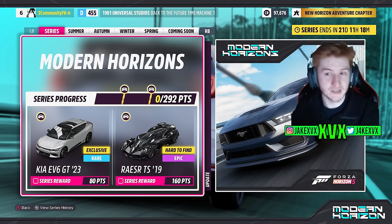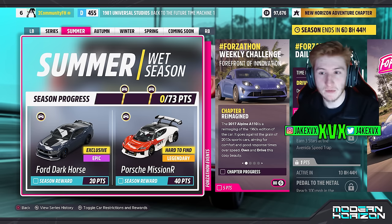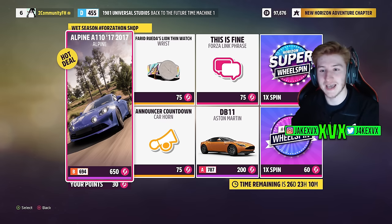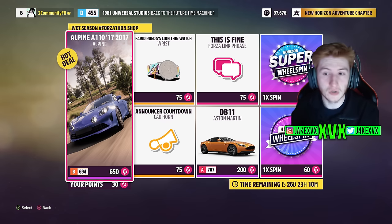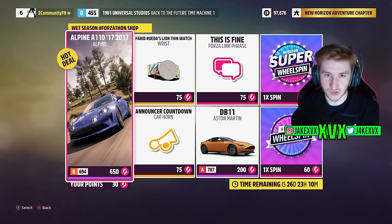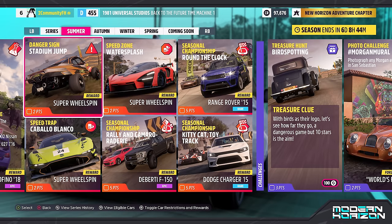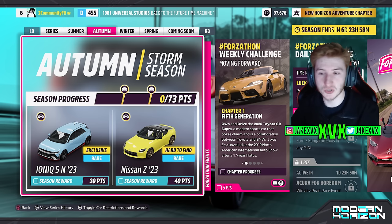There is one new car in every week and also a brand new car in the full series, which is that Kia. The first week, which is Summer: for 20 points you can get the second new car of the month, the Ford Mustang Dark Horse — very cool — and for 40 points the Porsche Mission R. The Forzathon Shop for that first week has an Alpine and Aston Martin, plus a phrase, a countdown horn, and a wristwatch.